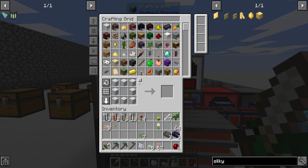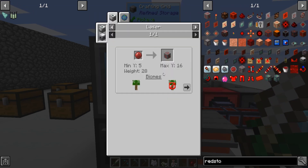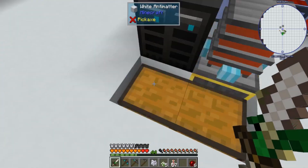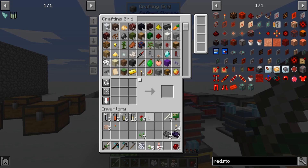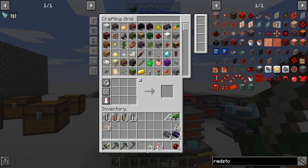Oh look at that — I got a red orchid. Now I need some redstone. Can we make that? Nope. Can we get it? I don't think so. That's alright — we'll see if it's in the deep dark.